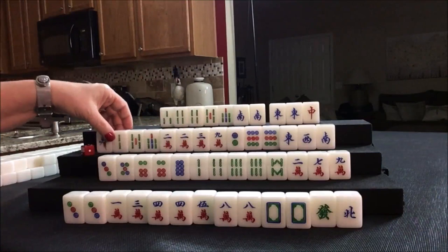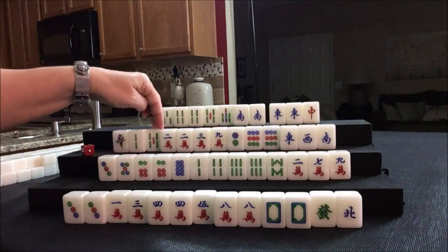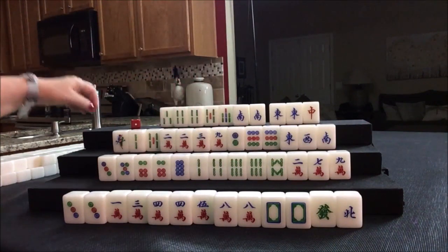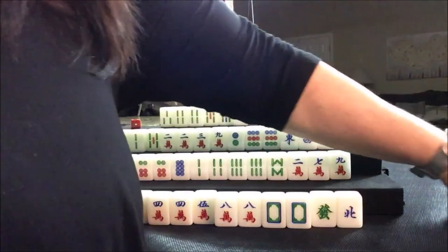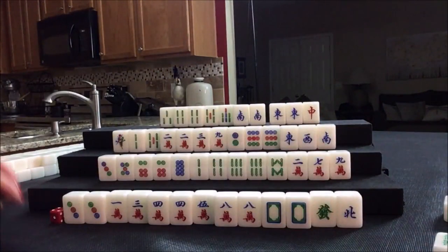Now we have: one, two-two, three, two — five potential blocks. Let's get rid of the seven bam and maybe try outside hand. We need to discard here and pair up or chow with one, two, three. Drawing a nine crack — we'll throw that. Drawing down here: one bam, we'll discard that. Voided suit. We just went through the second wall; we're heading into the third wall — middle game.